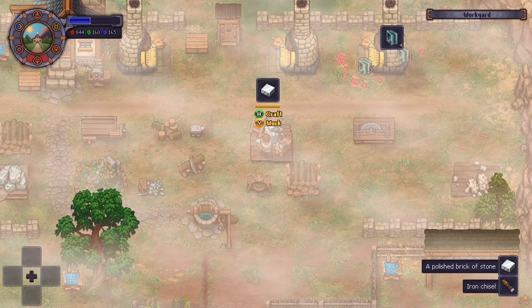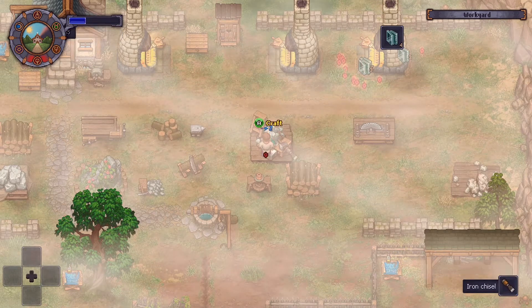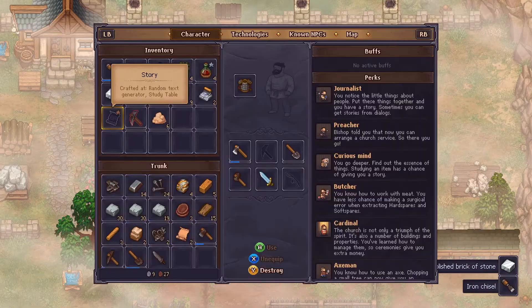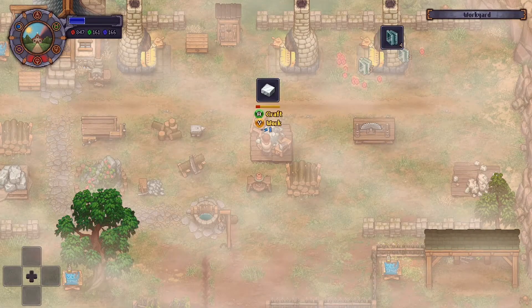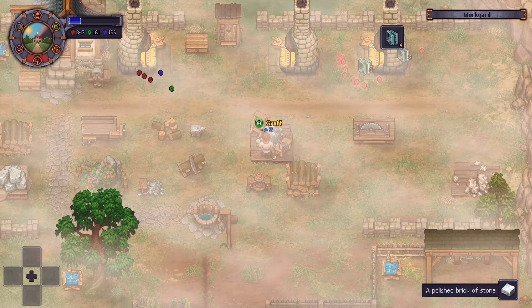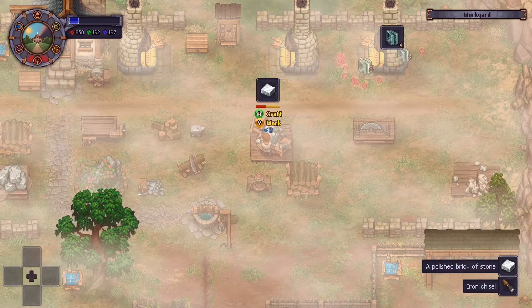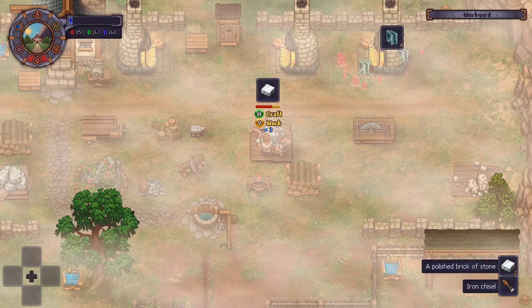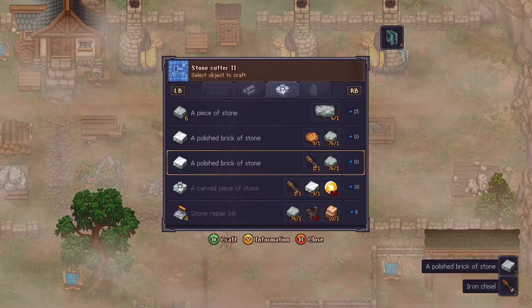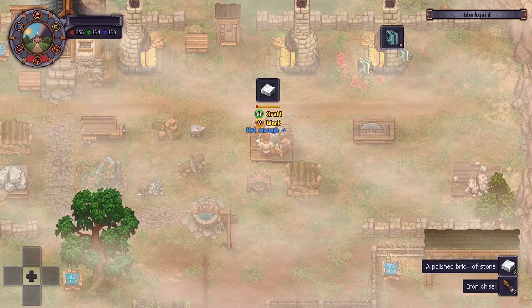So it looks like I can do multiple coins — I just have to let go of Y, I can't hold it the whole time. Counting up: six, seven, eight, nine, ten. Out of energy.